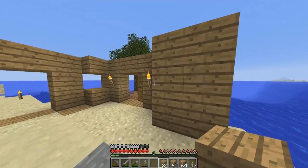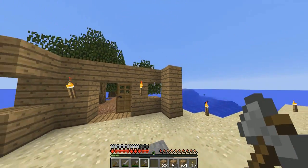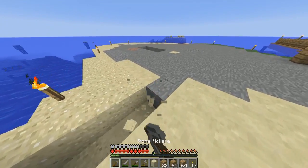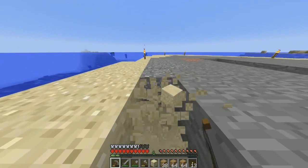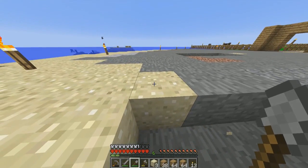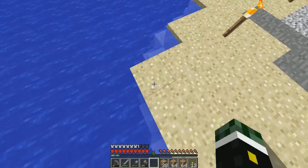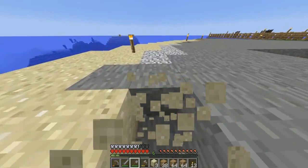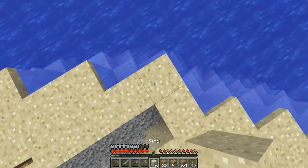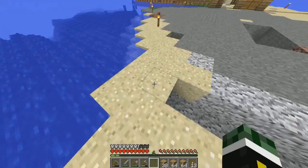Let's do the same as we did over there — maybe have a hole there, then it can come to about here. Right — boundaries, boundaries, boundaries. I think what we should do is just extend the island a bit. I'm making an outline of the house and how it's going to look, expanding the boundaries just a bit.